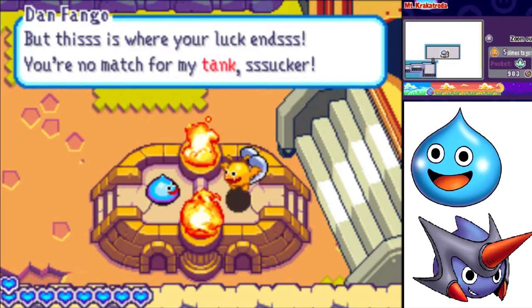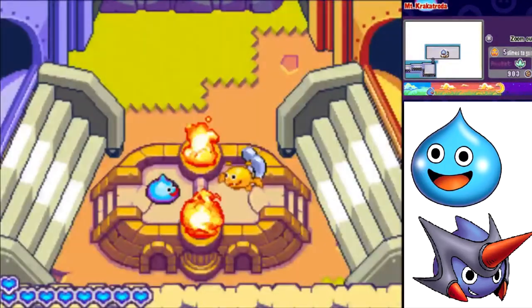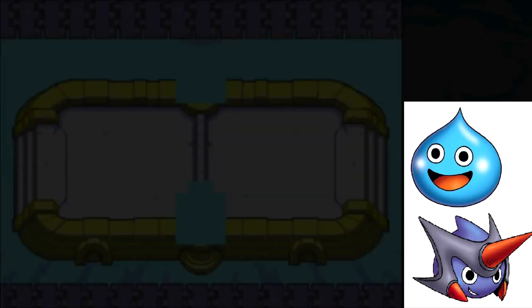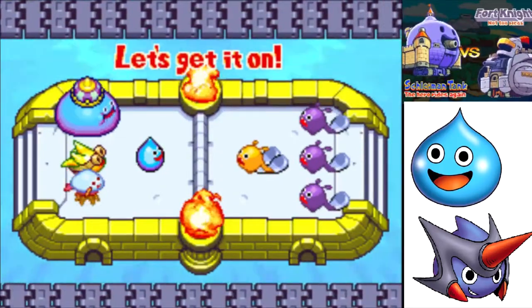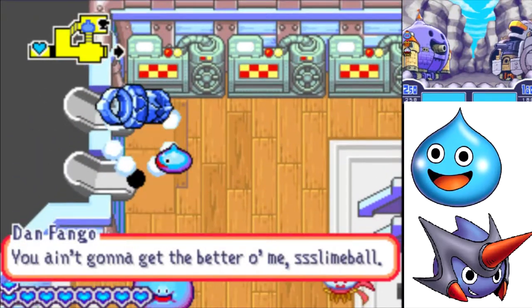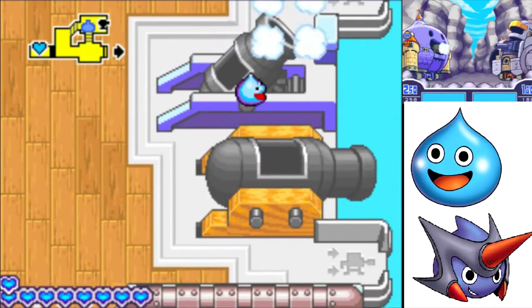You're no match for my tank! Your beloved Schleeman tank is ours now, squirt. It's the Fortnite — kind of weak. I like it. Four Drackeys in that tank. Should go pretty easy. You ain't gonna get the better of me, slimeball. Hui's got the idea — I'm going to shoot myself out of the tank right away, hopefully infiltrate their tank and keep them at bay.